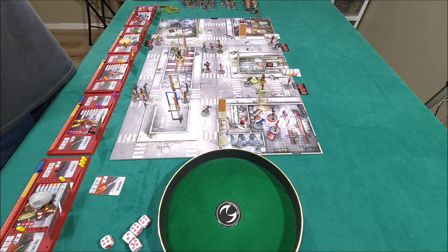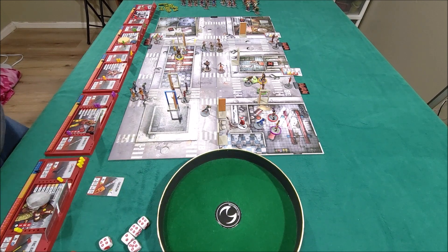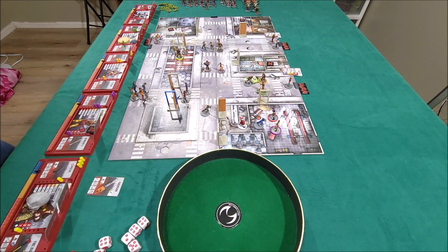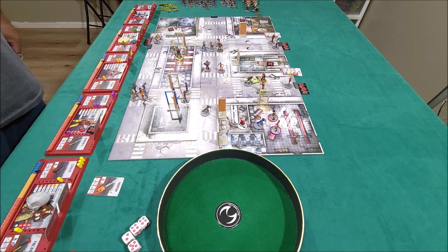Starting us off is Ned. Ned can't do anything except attack these runners here. He's got the fire axe - one dice, four plus. Come on Ned. That didn't work well - we're using the bad red dice. So that was a whiff. Dang it Ned. Second action - I got a six, killed one.